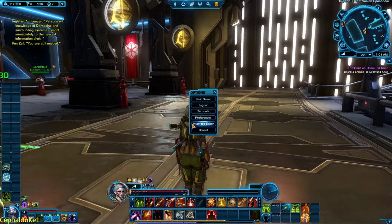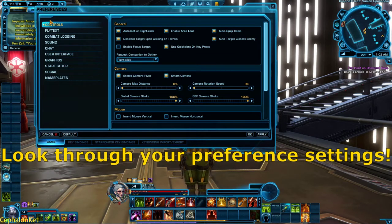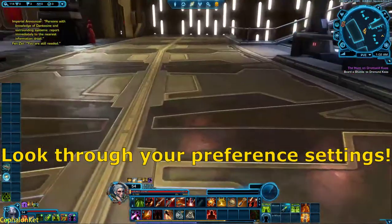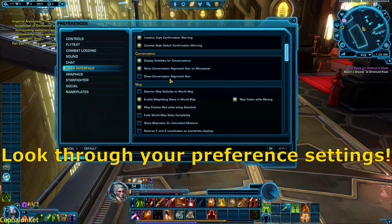Once you have everything set up, it would be a good idea to tweak your preferences — though you don't have to do all of this right away. For example, your camera distance might be a little too close. I highly recommend going into Controls in Preferences and increasing the camera max distance to 100. This does not decrease how close you can zoom in; it just allows you to zoom out more. I also highly suggest turning on subtitles for conversations in the User Interface settings.